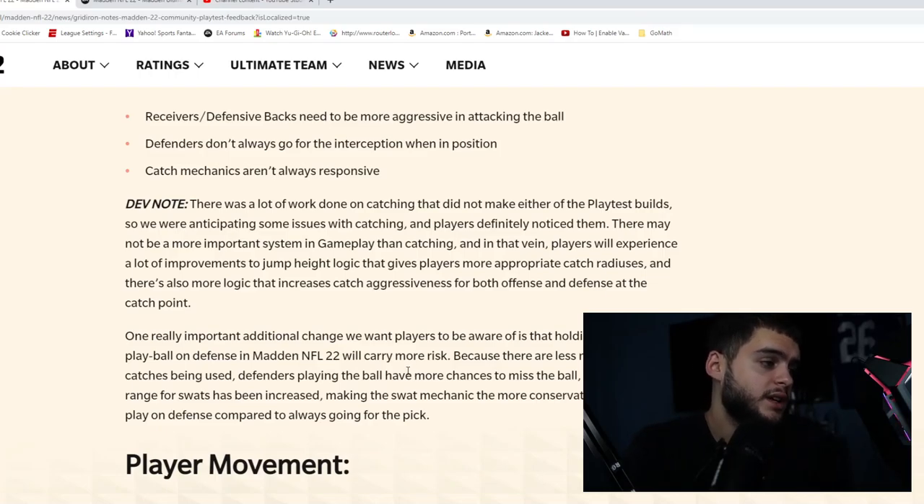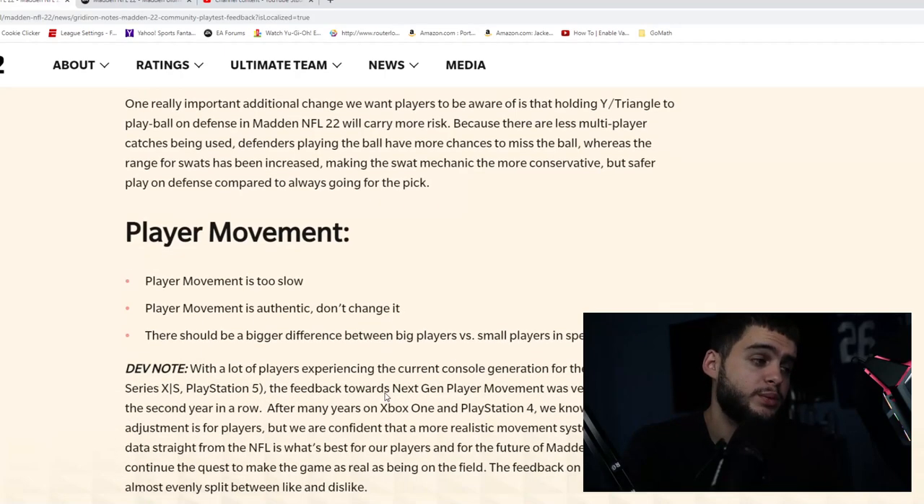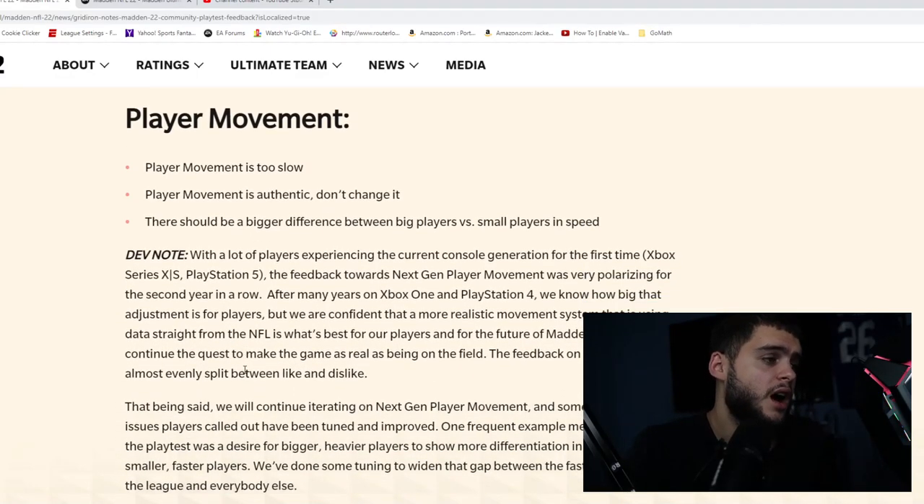On player movement — a lot of people said it's too slow, some said it's authentic and shouldn't be changed, and there should be a bigger difference between big and small players in terms of speed. They're saying many players are experiencing next-gen consoles for the first time and that's why they're not used to the speed. The feedback on this topic was almost evenly split, so they're not changing next-gen player movement overall. However, they are tuning to widen the gap between the fastest players in the league and everyone else.